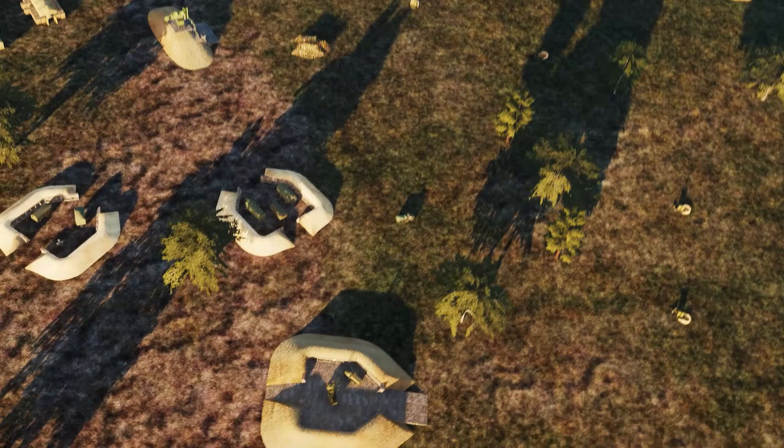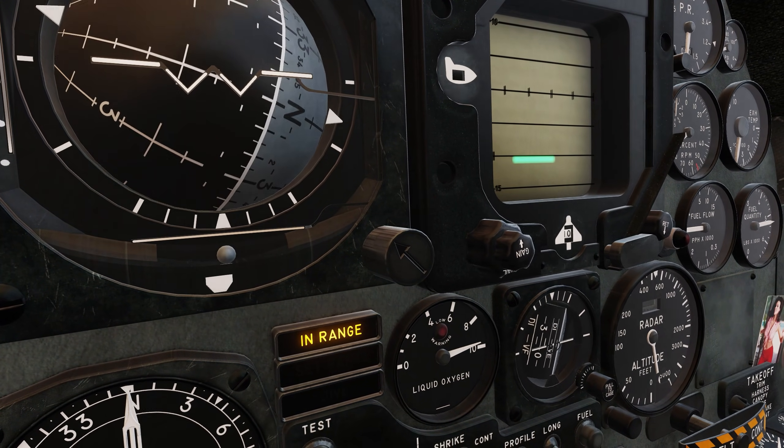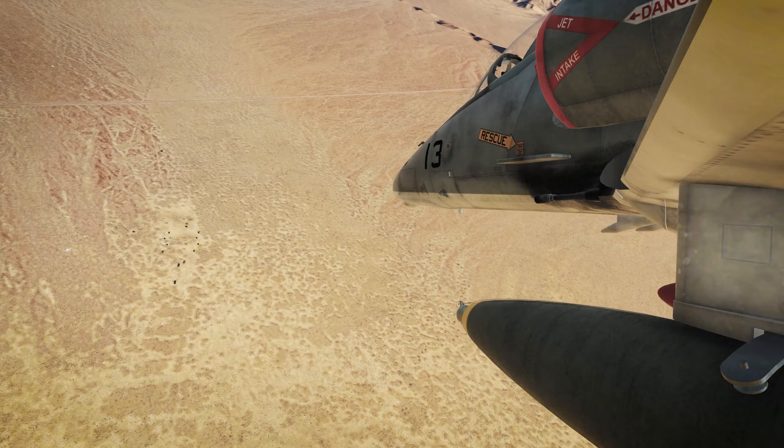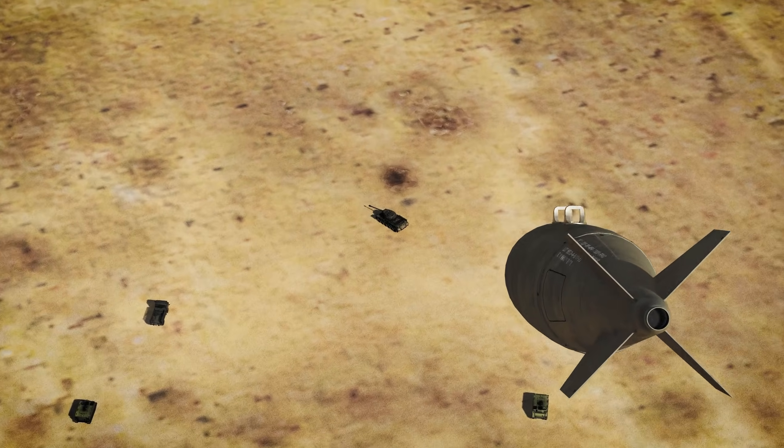This ingenious system uses the onboard radar to lock a point on the ground and calculate the perfect release point for low drag bombs. So today I'm going to take a more in-depth look at how to properly use this system to get warheads on foreheads.